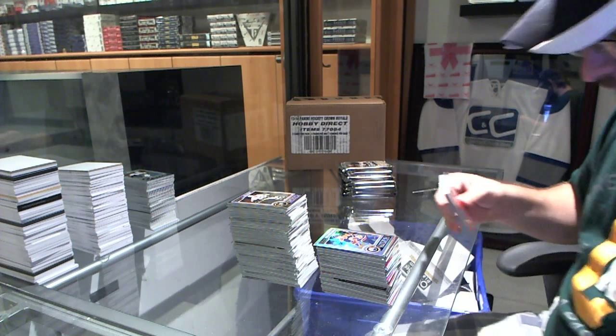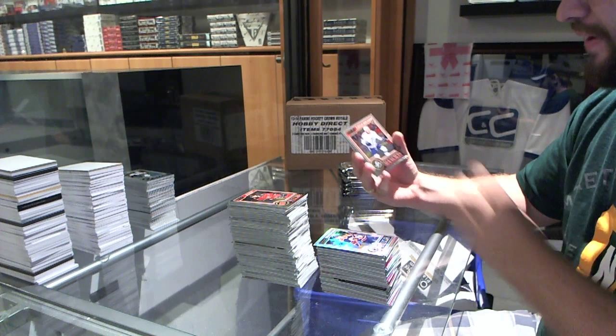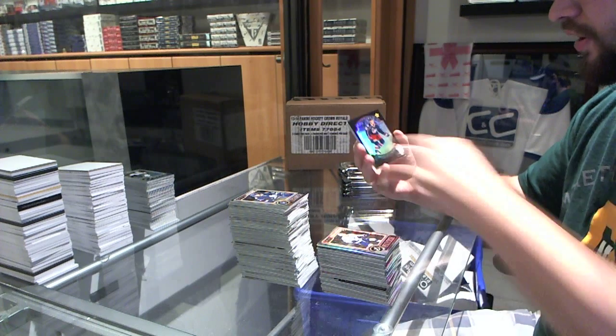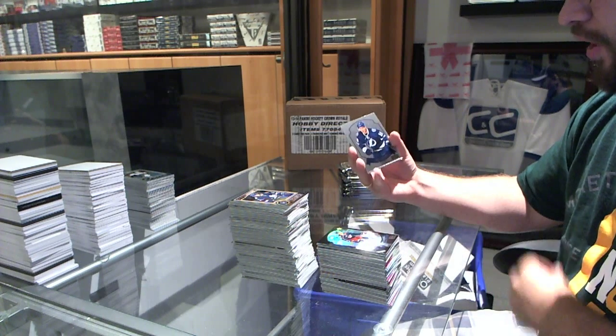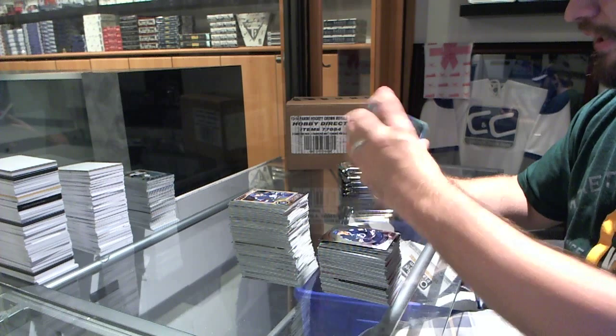There is an insane amount of value in these. We've got a rookie of Vladislav Nemeskov for the Tampa Bay Lightning. We've got a black ice, number 100, retro of Alexander Wenberg for the Columbus Blue Jackets. A retro of Andre Palat for the Tampa Bay Lightning. And a Ryan O'Reilly refractor for the Colorado Avalanche.